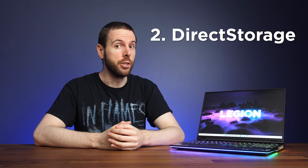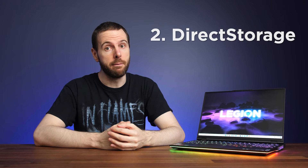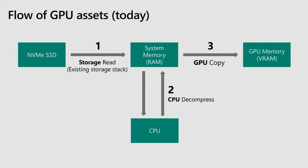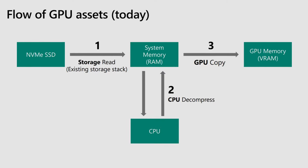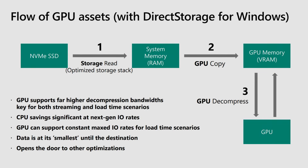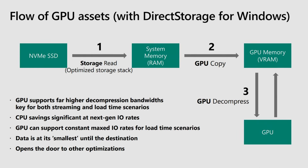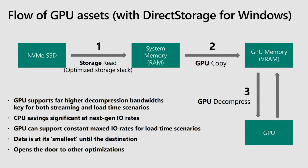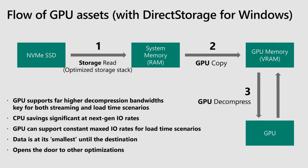The second feature I want to cover is DirectStorage, and this is one that future games will benefit greatly from. The goal of DirectStorage is to significantly improve game load times and other loading activities — it can be jarring when game assets suddenly pop into view as they're loaded from storage. Currently, files are read into system memory or RAM and the CPU decompresses them before they become available to the GPU. With DirectStorage, the CPU step can be skipped, freeing it up for other tasks like focusing on running the rest of the game. GPU decompression is faster, and loading content straight from storage to the GPU will make gaming a better experience.